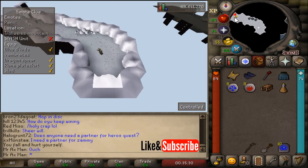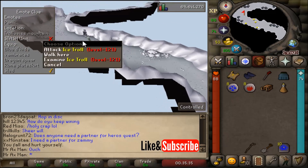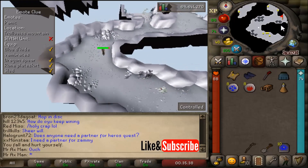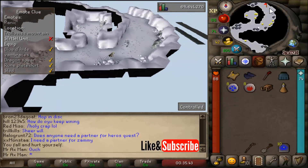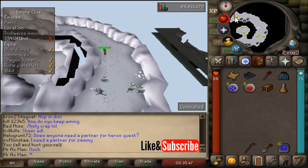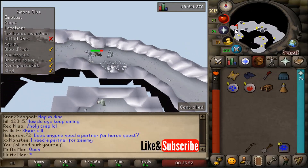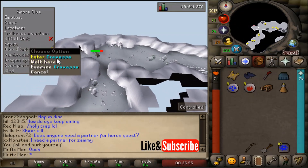Then start making your way through the cave — pretty straightforward. But here's where you could get attacked by the Ice Trolls. They do hit pretty high, so if you are low level, you might need to bring some food or use some overheads. Keep making your way through this dungeon, and soon we're going to be at the end. Go ahead and enter crevasse.